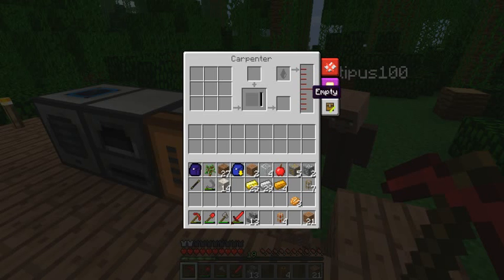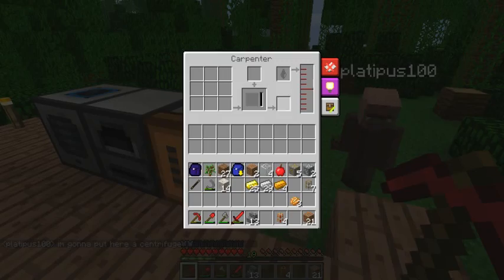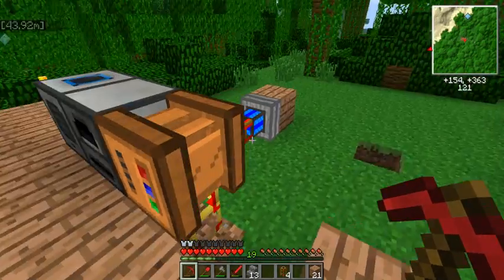As you can see, you put some water or seed oil in here, and you can put a recipe in the 3x3 square, with the ingredients below, and you will craft it by using some energy of course.